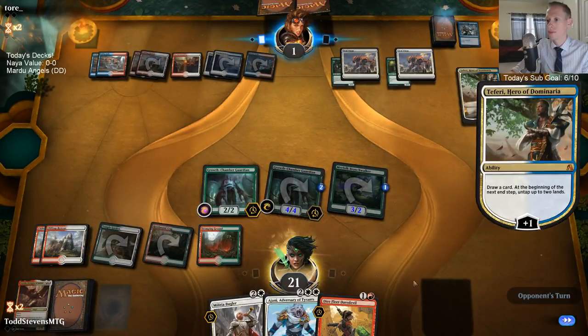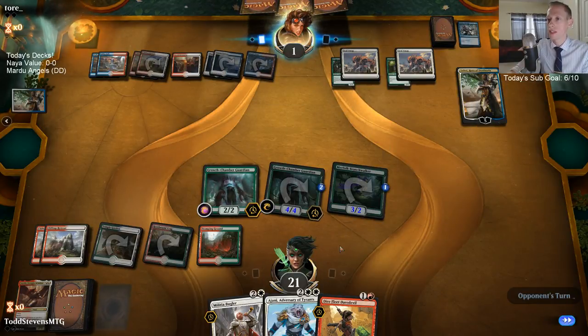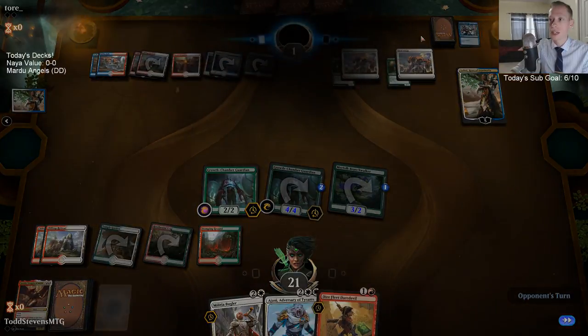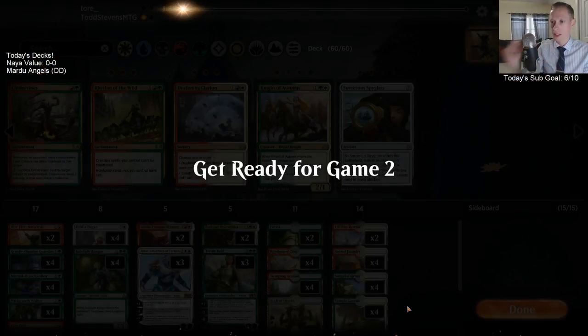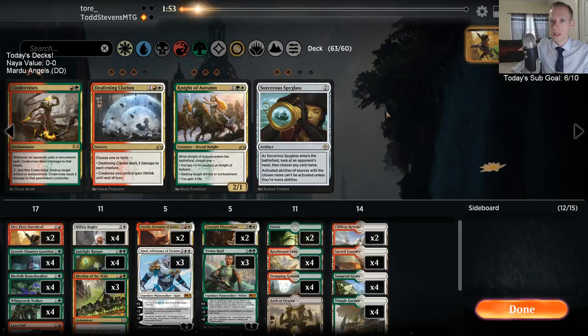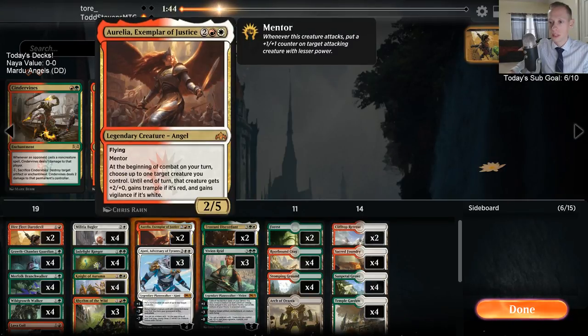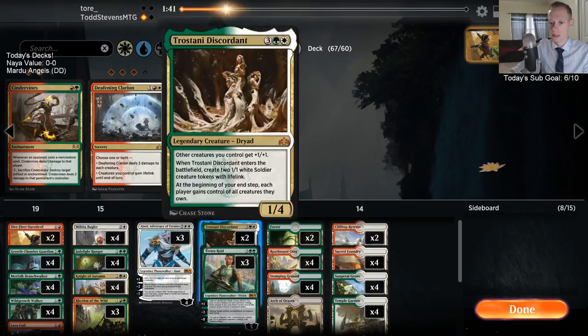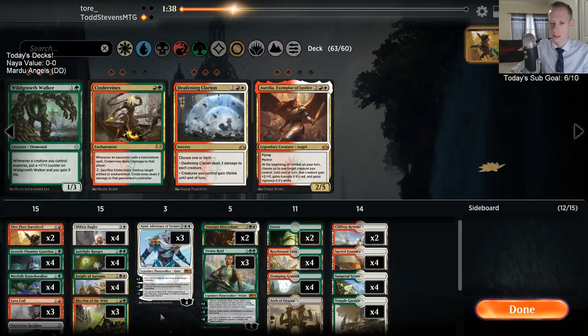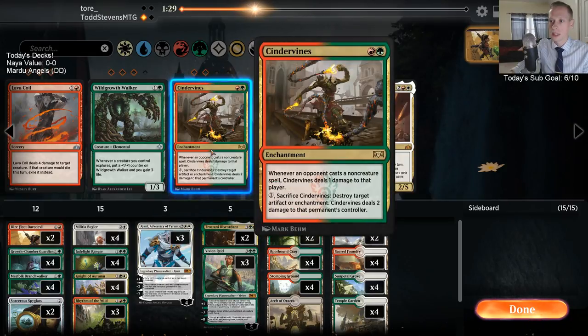They're going to tick up trying to find Settle. We got game one! Deafening Clarion doesn't help them — they have to draw Settle, but then I can just Daredevil and have Sabotage to counter a Settle. Alright, game went to us. Let's get these Rhythm of the Wilds in — they had Sealways — and Knight of Autumns and Spyglass as well. Aurelia comes out, Walker comes out, Lava Coil out.